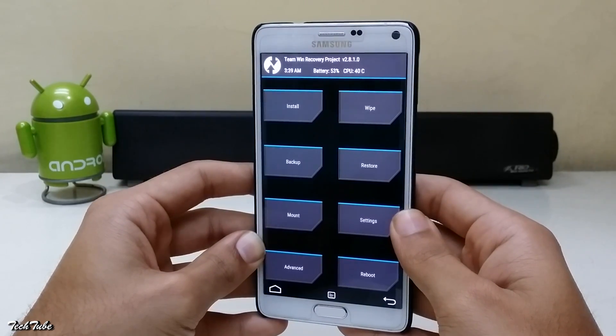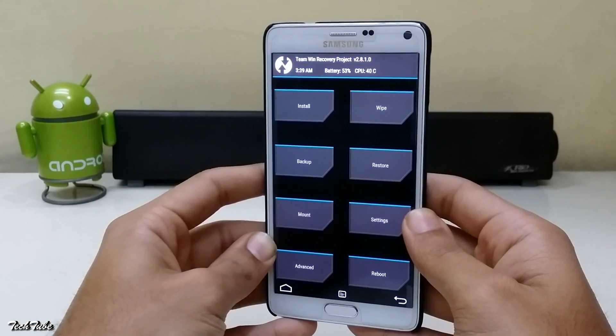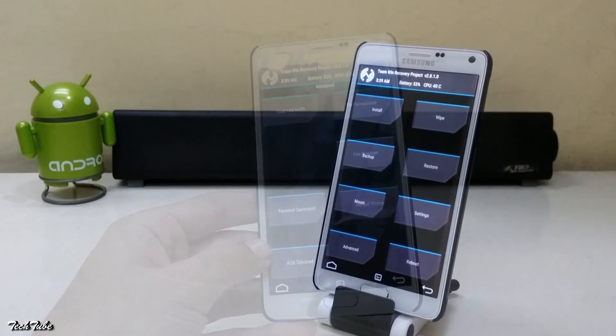Download the ROM and the bootloader from the links in the description box below, and then save them into your SD card.